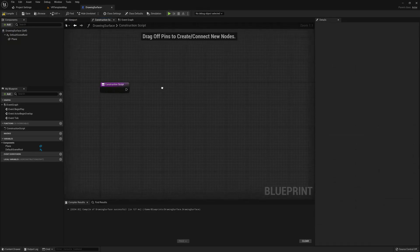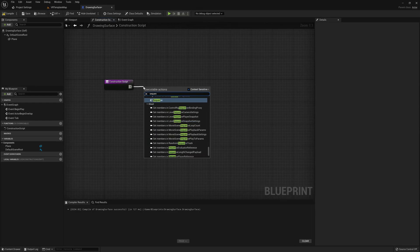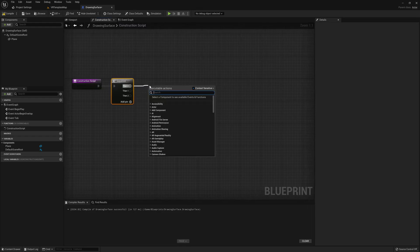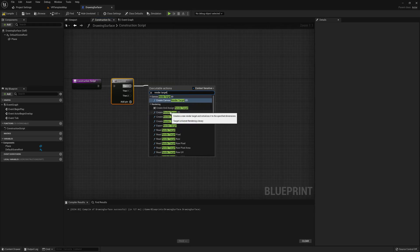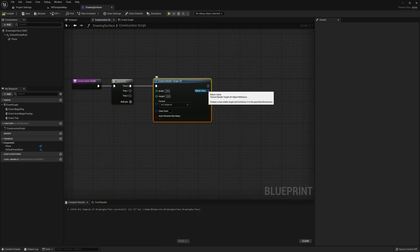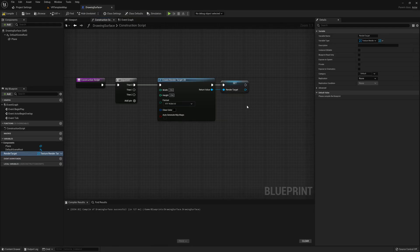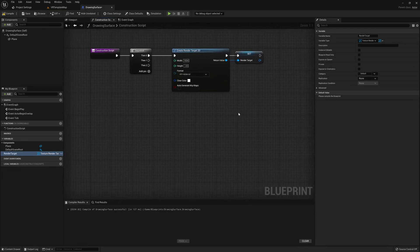Once we have our component set, we need to jump into the construction script. Here I'm going to make a sequence with three output execution nodes to split things up. For the first execution on our sequence, we're going to create a render target 2D and set this to a variable we can store within the blueprint. This render target needs to be saved as a variable because it will be required to actually draw on our surface. You can also modify the width, height, and clear color of the render target — the clear color serves as our default background color before anything gets drawn, so I'm going to set it to solid white.